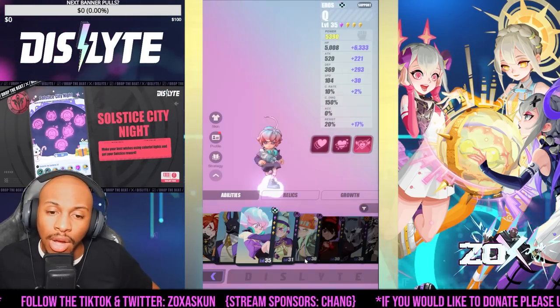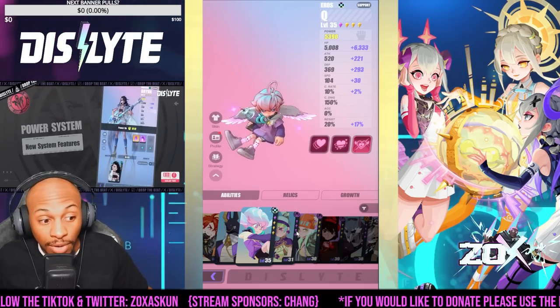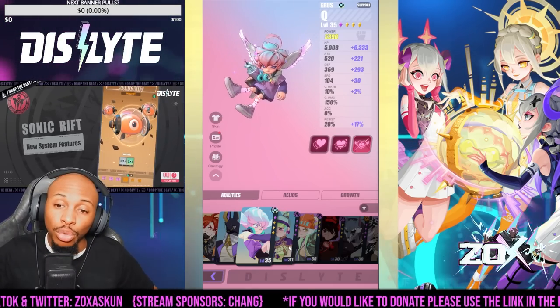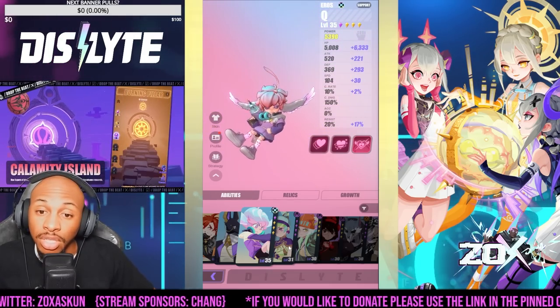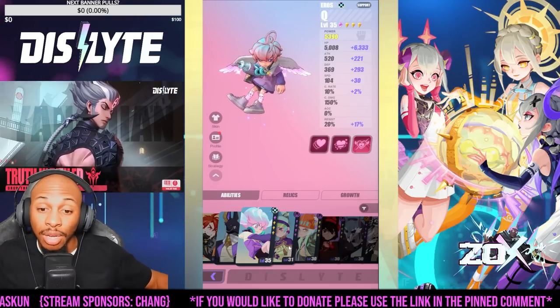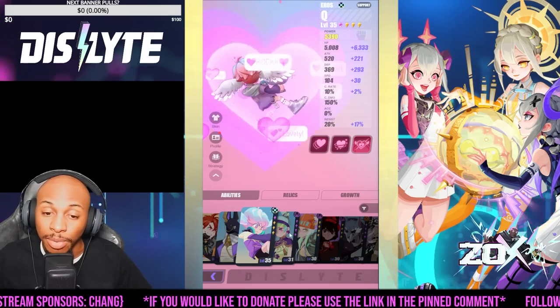Another unit some people always talk crap about but is very viable for beginner progression is Q. Q is definitely super huge for completing different missions that require you to kill a tablet, as well as killing multiple enemies. You set your allies up for really nice damage setups, so he's super important to have on your composition.